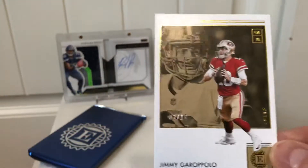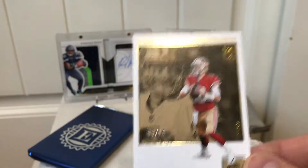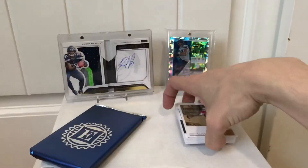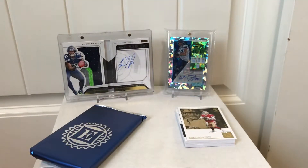The last card from the main pack is a base card of Jimmy Garoppolo numbered three out of ten — so a low short-printed card, which is nice. The first four cards of this box were really nice. Here's hoping that doesn't mean the Encased graded card is bad.